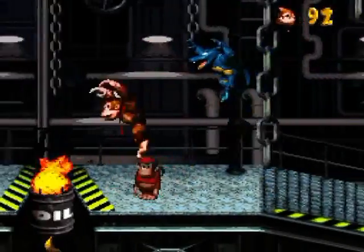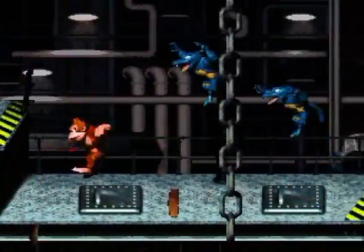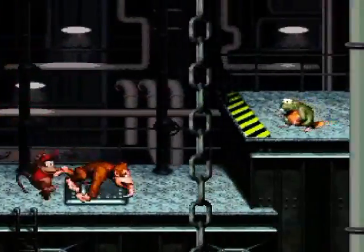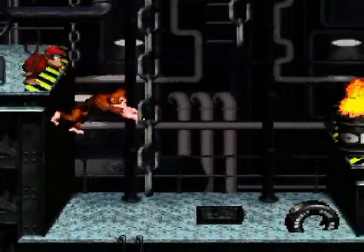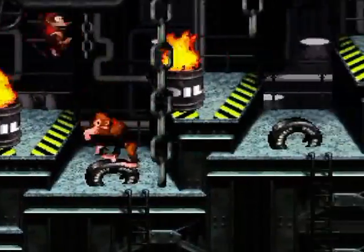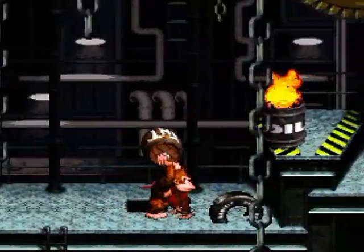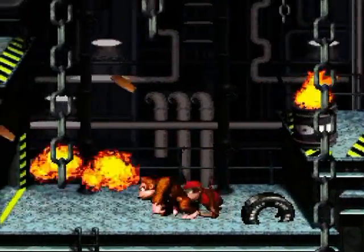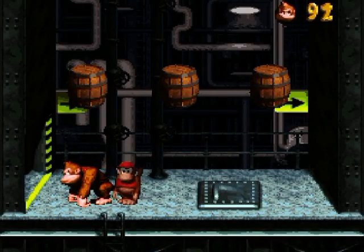Got a one-up there. There's a DK barrel if we should need it. I'm going to whack those and move through here. There's a secret barrel cannon up there - if you missed that you can still do it just by bouncing off that other tire over there. We'll blast this wall open and there's a super double secret going on here.